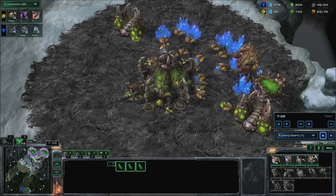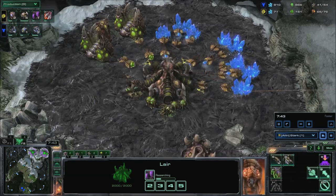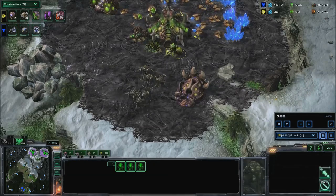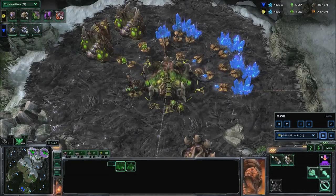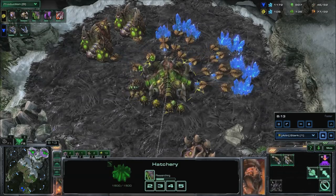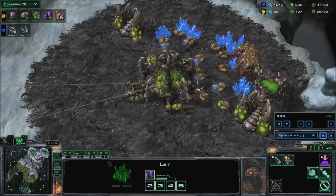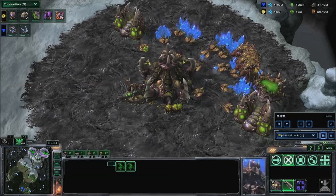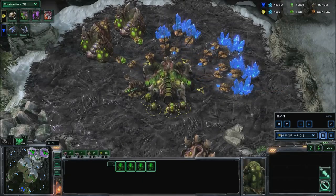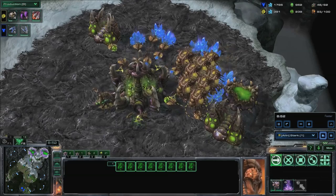Spawn two Overlords when able. Inject your hatcheries. When Overlord speed finishes, move out with your roaches and Overlords to drop your opponent.